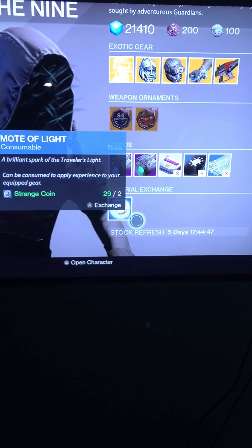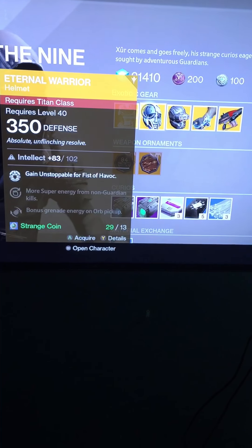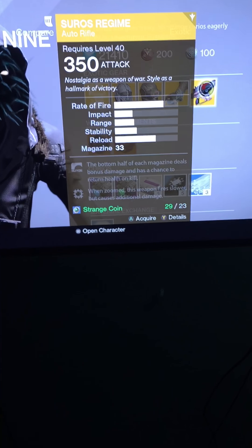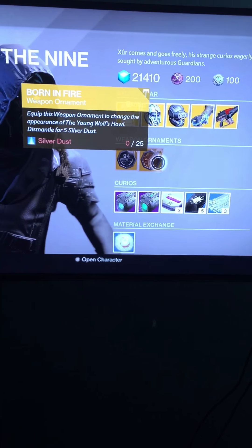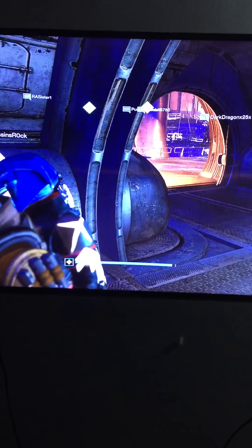For weapon ornaments, he has Shock Hazard for the Hollow Supercell and Born in Fire for the Young Wolf's Howl sword. He also still has the Three of Coins and Mote of Light. My recommendation: get the Knucklehead Radar, get the Impossible Machines, and if you need it for your Titan get the Internal Warrior. Pick up the Suros Regime if you don't have it — very useful weapon. If you already have it, skip it.